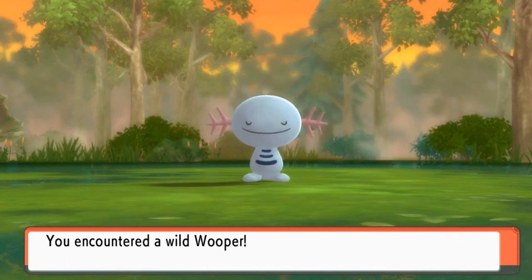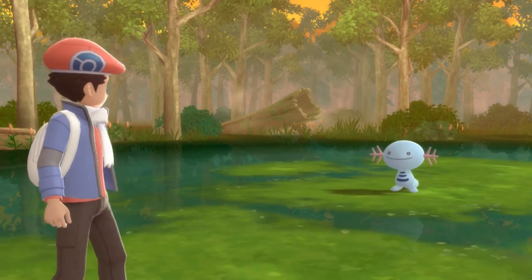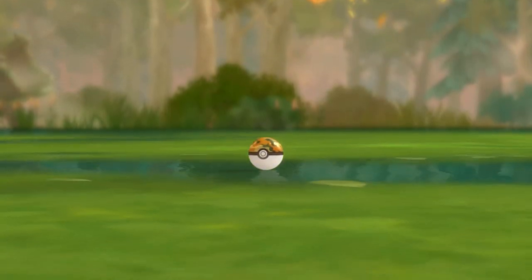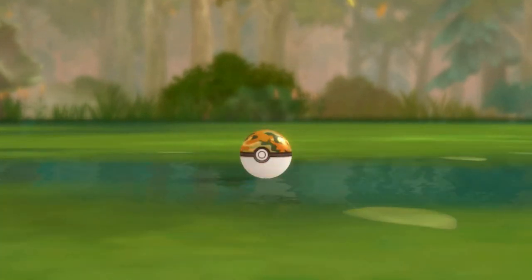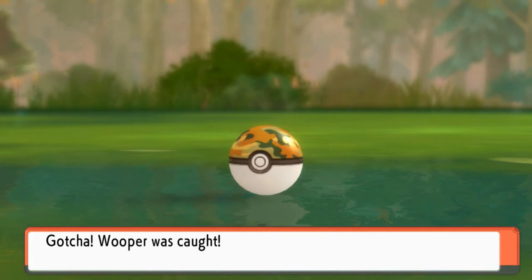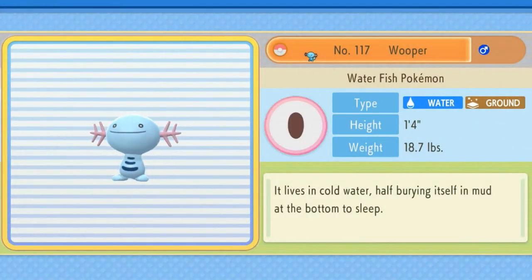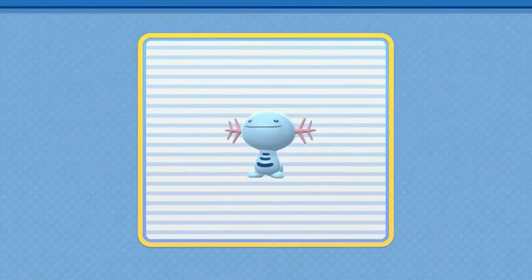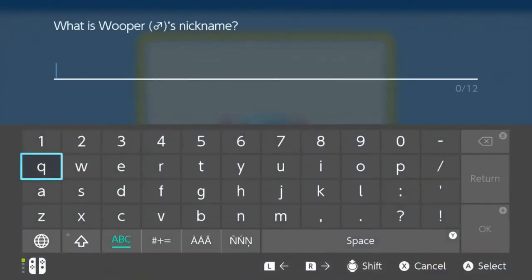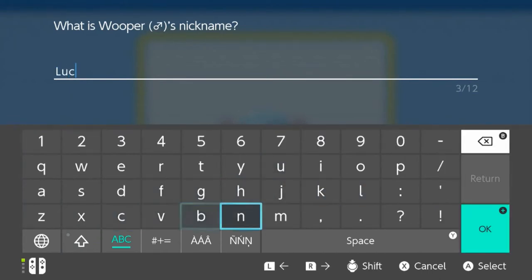And look at that, it's a Wooper! Let's go right ahead and capture this guy. Yes, I already caught myself a Quagsire, but I kind of want to capture the Wooper too — mainly because I kind of want to evolve it myself. Throwing out that peace sign — yes! We're naming this guy Lucky because it was a lucky catch. We got ourselves a Wooper, the Waterfish Pokemon. I bequeath you the name Lucky. There we go.